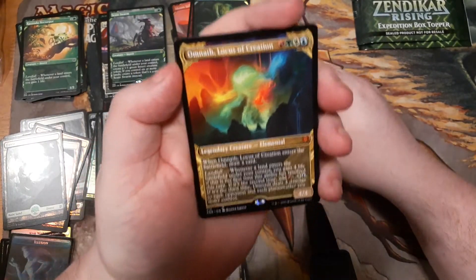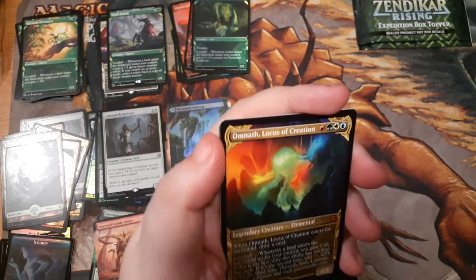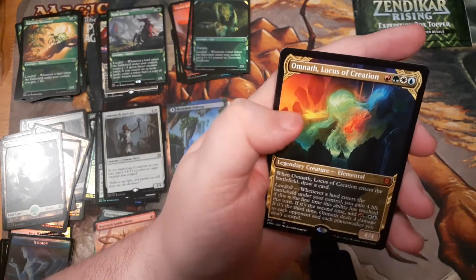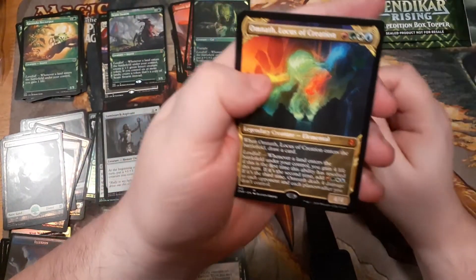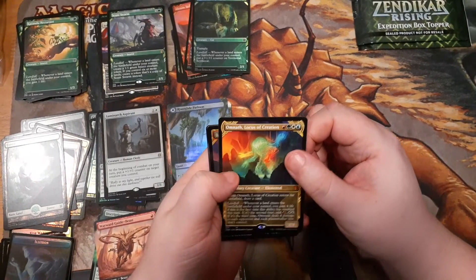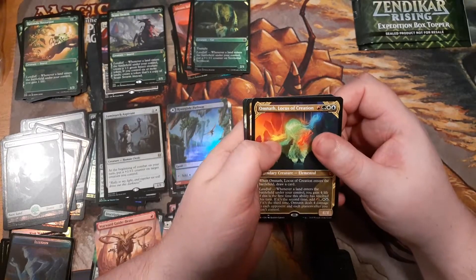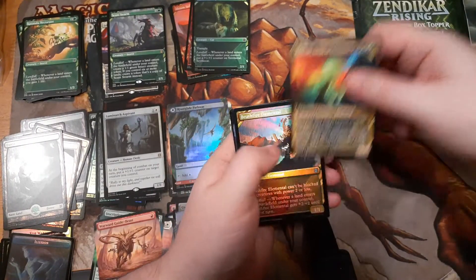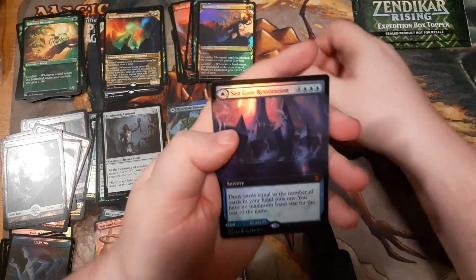The showcase slot that could have been an uncommon or rare was in fact the mythic rainbow-colored Omnath, Locus of Creation — and it's the cover card. I was just talking about maybe having to build a deck around Omnath, and now I've got two of these. I don't know if I had a foil one — I think I might have to — and then we got a foil showcase card.